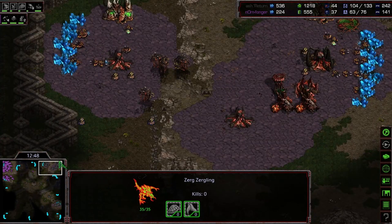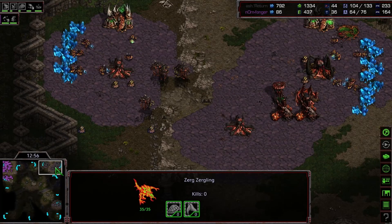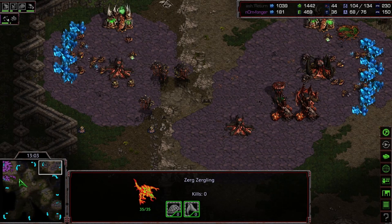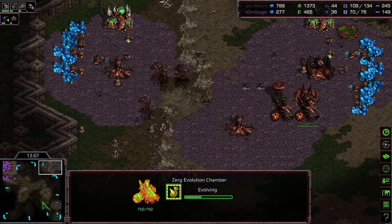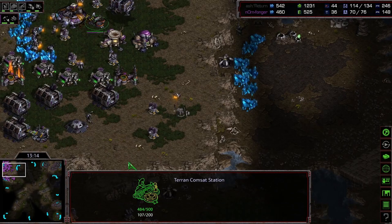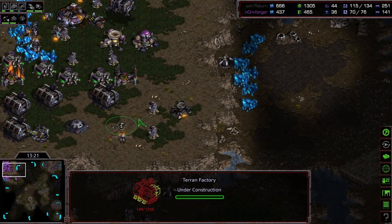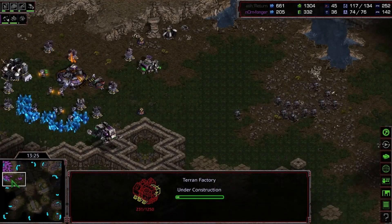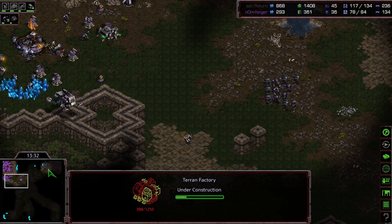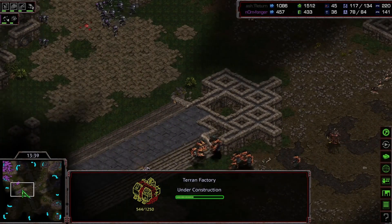We're burrowing zerglings around — go ahead and give us vision of Terran as he moves out and around. Big round of hydras coming up; some nice solid five-hatch hydra in a roundabout way. Sim city of this base is a little bit off thanks to the turrets. He sees the hydras are coming but just doesn't really have enough army supply to deal with either the hydras or the mutas, let alone both of them.